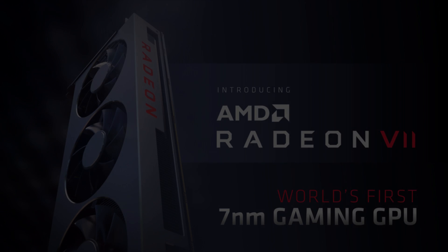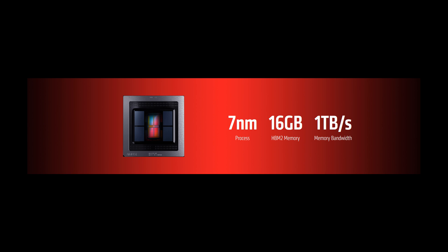The Radeon 7 is AMD's flagship GPU and it is actually a world first because it incorporates a 7 nanometer processor — the world's first time for a GPU. It has 16 gigabytes of HBM2 memory, and this GPU also supports one terabyte of memory bandwidth, which is a staggering amount that goes above and beyond pretty much every other GPU in the marketplace today.